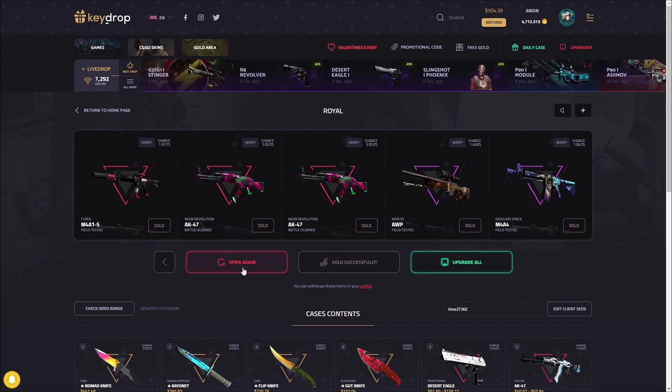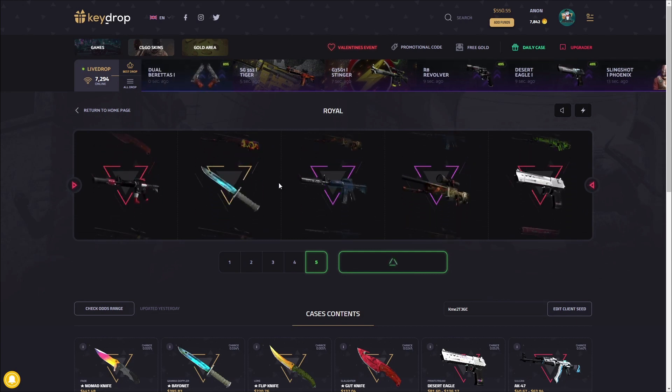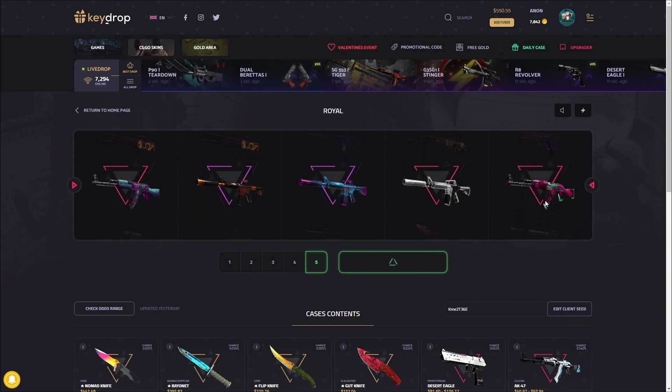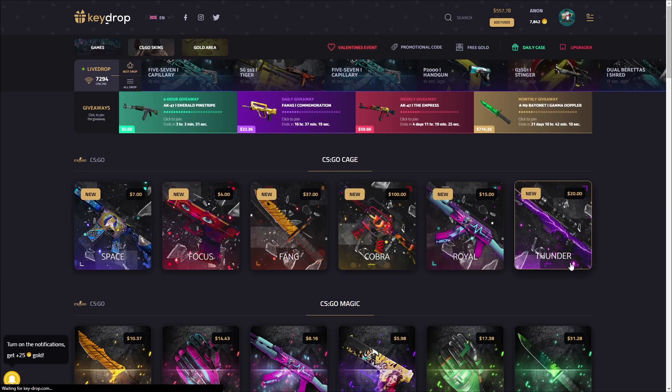Come on, anything good — broke even. I'm doing one more, I'm sorry. I just really like this case — the items in it are very nice to look at. Anything good here — yeah, it is profit! Nice little profit on the last roll.